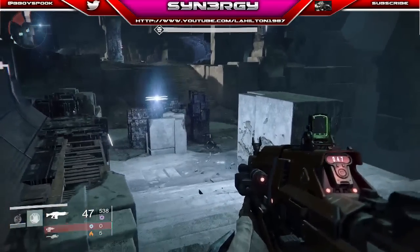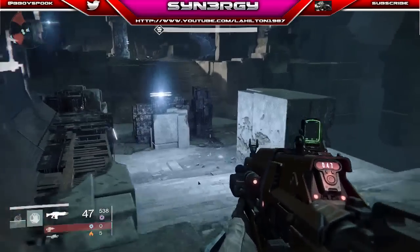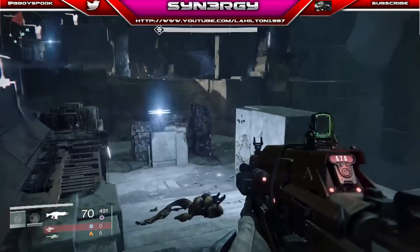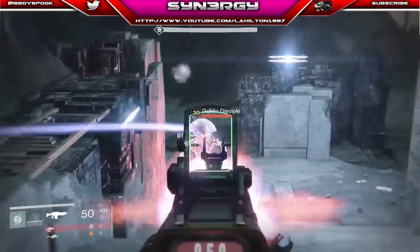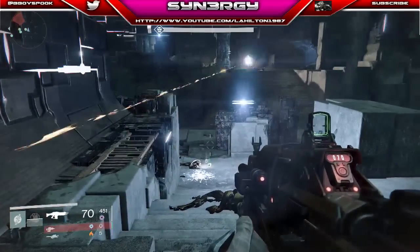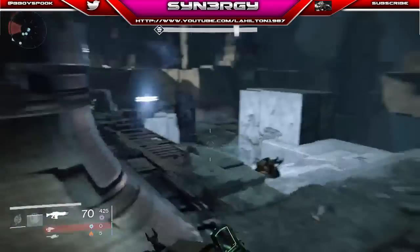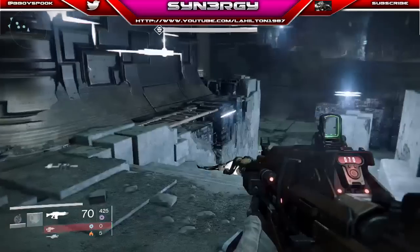For the confluxes you're going to start by defending the central conflux. Have three people defending center, two defending left, and one person defending right - the center can support right if needed, because right is going to get your least spawns. To save ammo, if you do have a fusion rifle just waste that ammo rather than anything else. You want to keep a good amount of rockets for as long as possible, and you're going to synth but at specific times - don't just synth willy-nilly.